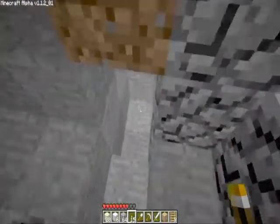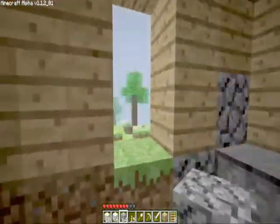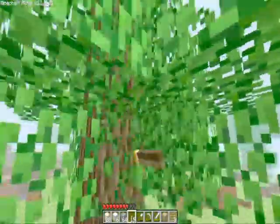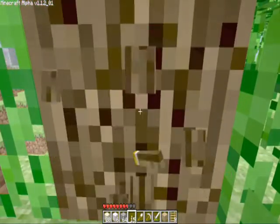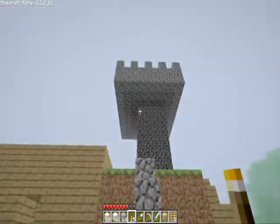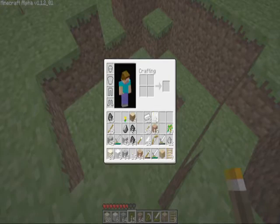That can be my other mine site. I want to craft something — I need a new door. Do I have a door? No, I need more wood. Should be enough... oh no, it's not right. There's a big ugly hole from stupid creepers.